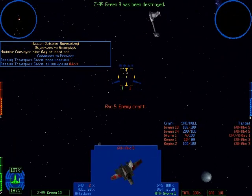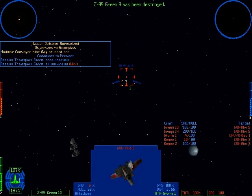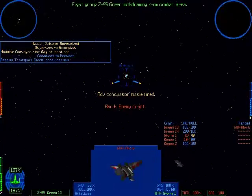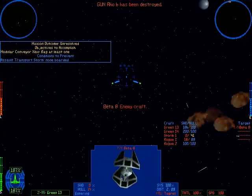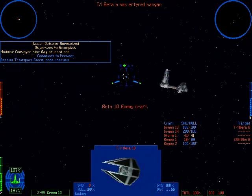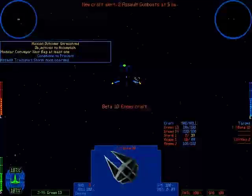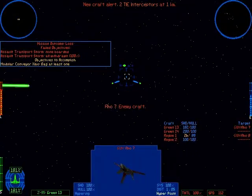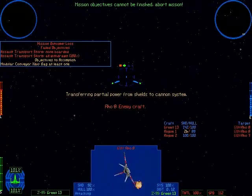More ships down. They're avoiding their mission — I don't think we can win the mission anymore, because that last transport's running away, so I don't see how we can possibly disable at least one. This time, the Emperor has gotten the upper hand. He probably wasn't in a Z-95.